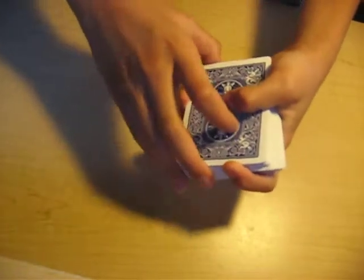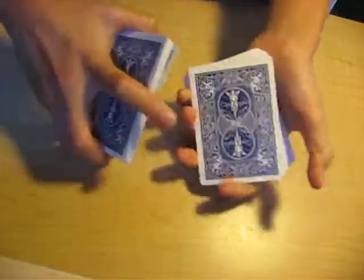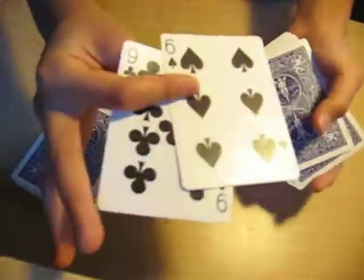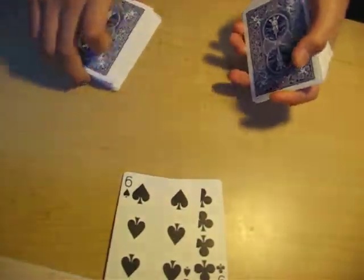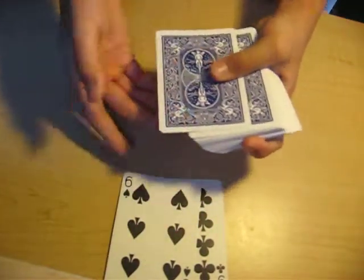Okay, please tell me when to stop riffling. Stop right there. Okay, so your two selected cards will be the nine of clubs and the six of spades. Those two together equal 15, so let's count 15 cards.